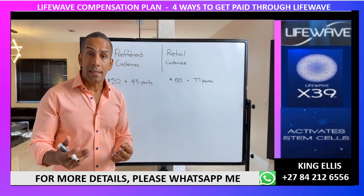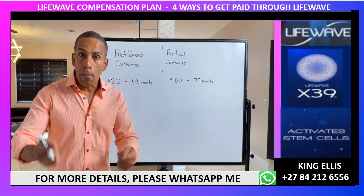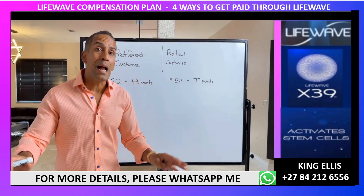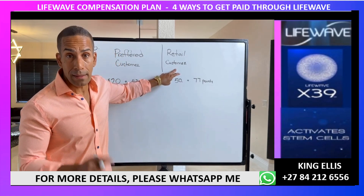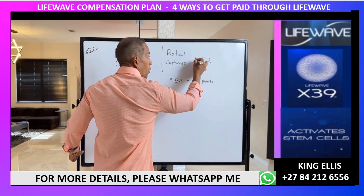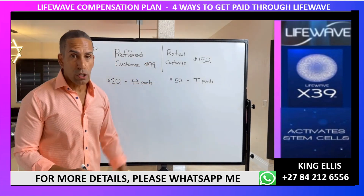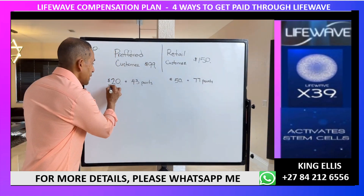Preferred customers must pay the $20 fee and be on autoship — a monthly purchase sent to their house automatically. A retail customer does not pay the $20 and has no commitments, but they pay retail price instead of wholesale. Retail is $150 for one sleeve of X39; a preferred customer gets the wholesale price of $99.